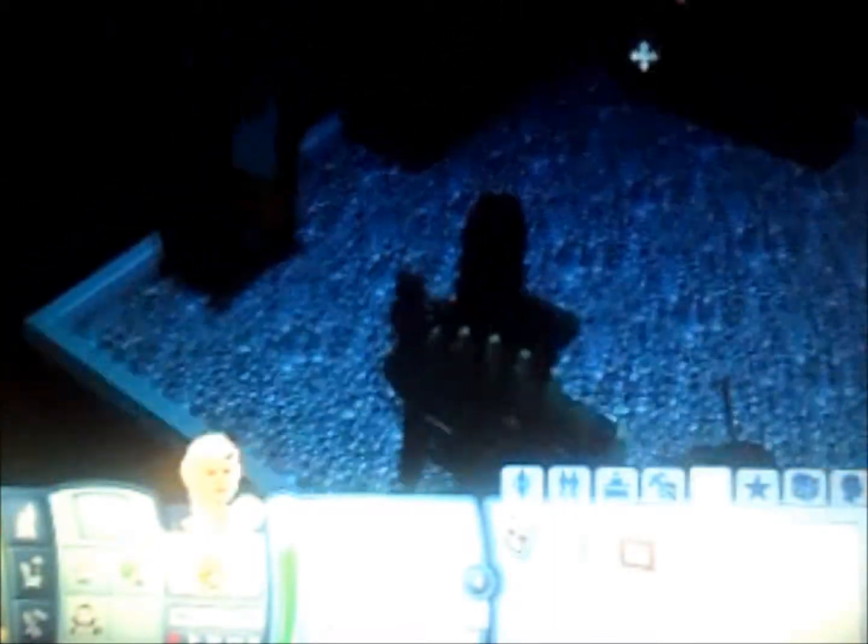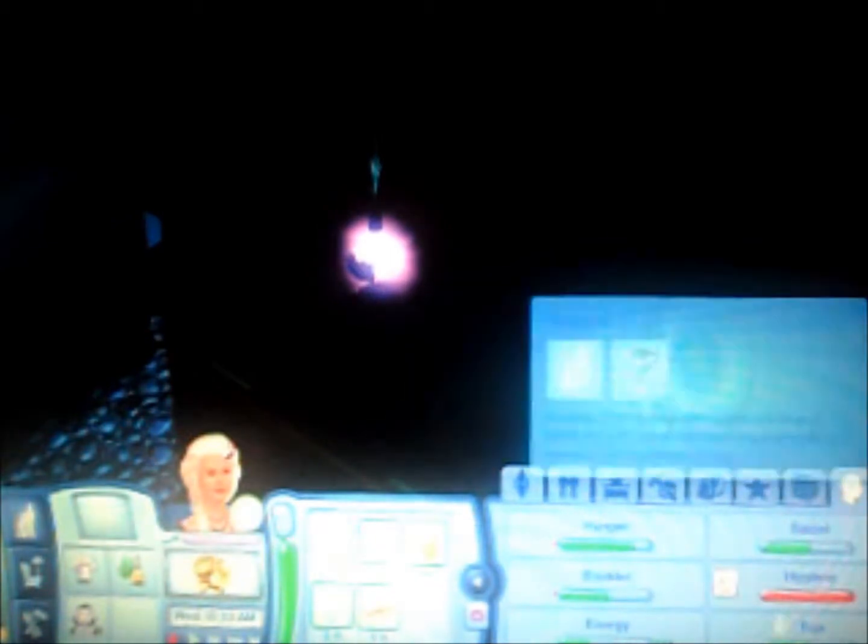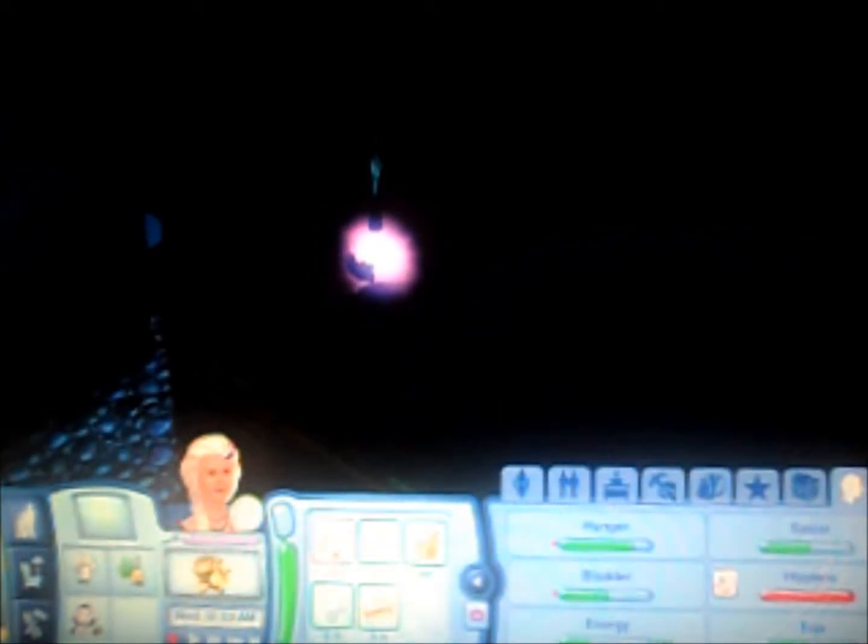So this is my Sim — her name is Merla DiCapolo and she's a witch. Right now she is in her underground basement area which I have built for her. She has one elixir which she's made called The Vial of Bliss. It says Sims who drink this won't be bored or lonely anytime soon, which means it basically increases their fun and social needs and it leaves them static for a little while.